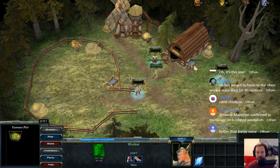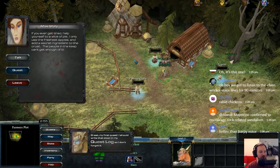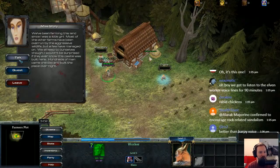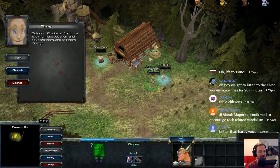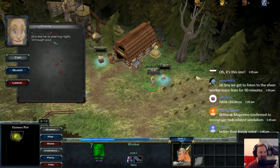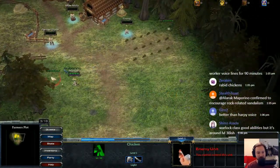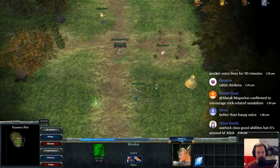If you ever get tired, help yourself to a slice of pie. I only use the freshest apples and add a secret ingredient to the crust. The people in the keep can't get enough of it. She does not have her own quest. Duh — chickens. I'm going to love them and pet them and squeeze them and call them George. Certainly a child — it's like he's staring right through you. So we're using the Warcraft 3 assets from the editor. Wait, don't attack the chicken — we're attacking the wolf pups. Here we go.